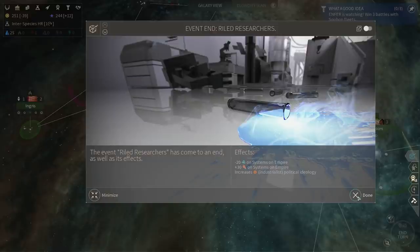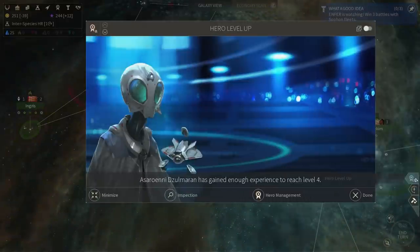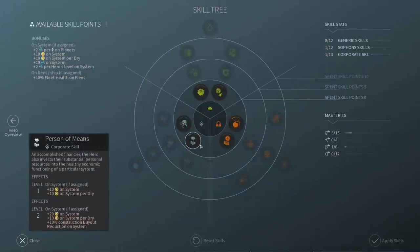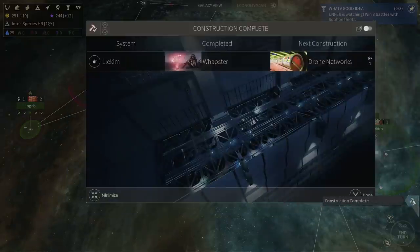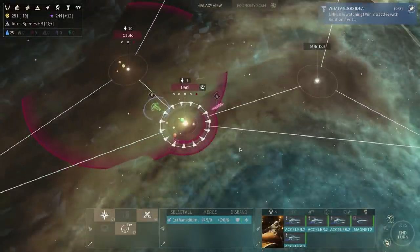An event ended, so less reduction for me but more science for me, which is actually kind of important and I'm glad to see this. My hero is able to gain a level, which is nice — I'll give him more dust because I kind of need it at this point in time. Endless reproduction finished, and we're about to get our first fight.